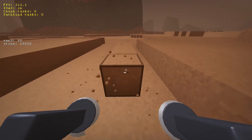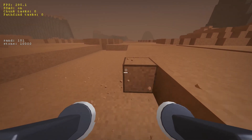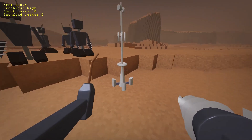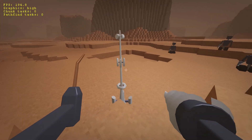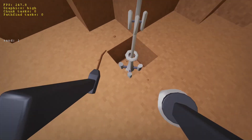I thought it was about time to add some crafting to the game. Crafting naturally requires some crafting machines, so I need a system to build and operate these machines. I started with an antenna as a simple test object. As you can see, it properly collides with the terrain — I can even mine blocks under the antenna and it will fall down.